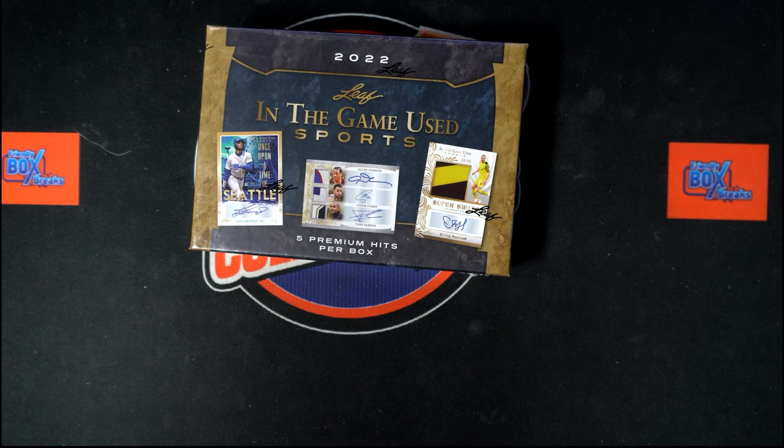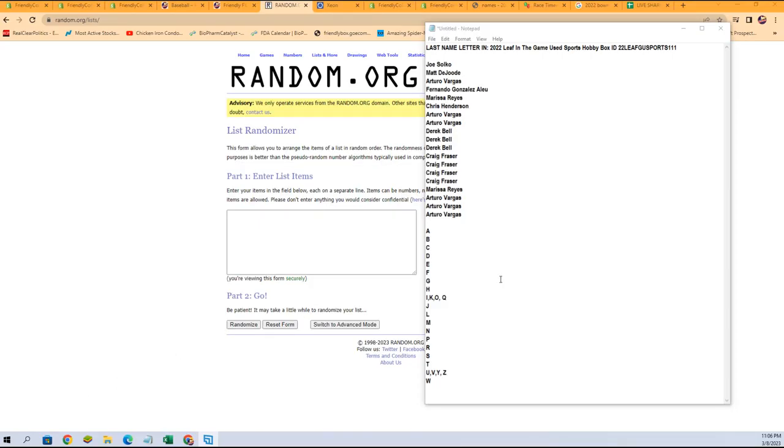All right, it is time — this is a last-name letter break for 2022 Leaf In The Game Used Sports, hobby box 111. We've got our owner names and we've got our last-name letters. We're going to randomize each of them seven times, pair them up on a spreadsheet, give you a moment to talk trades, then we will dig in on the box.